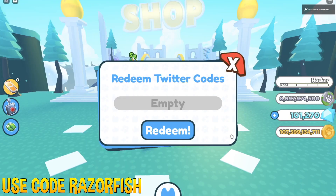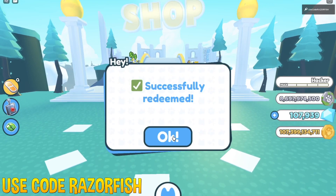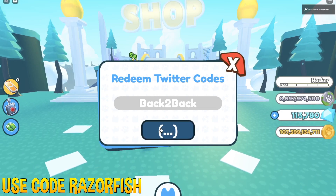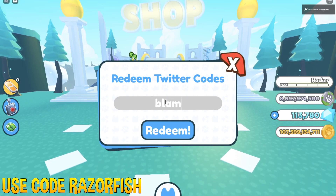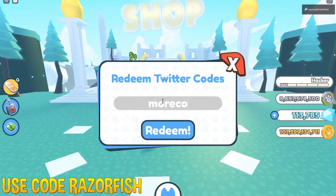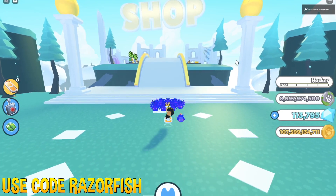Now let's get into the codes. The first new code is capital-U 'underworld' — redeem that, and I think it gives around 13,000. Next is capital-B 'backtoback' — that gives 5,000. After that is 'blamedavid', which gives a triple coins boost. And there are a few more codes that give ultra lucky boost. Those are all the working codes as of right now.